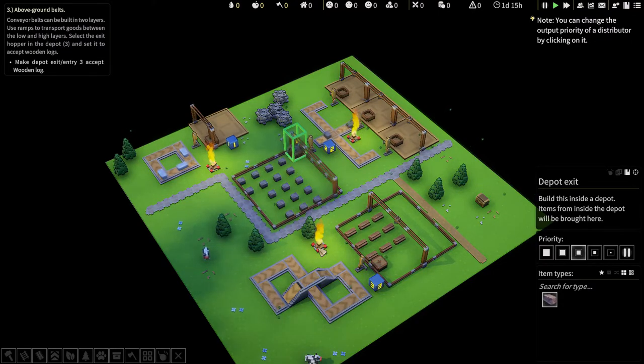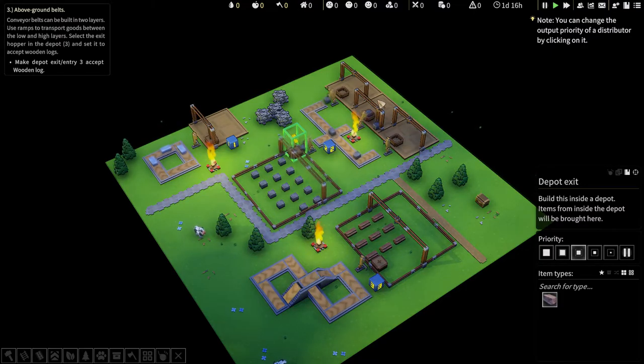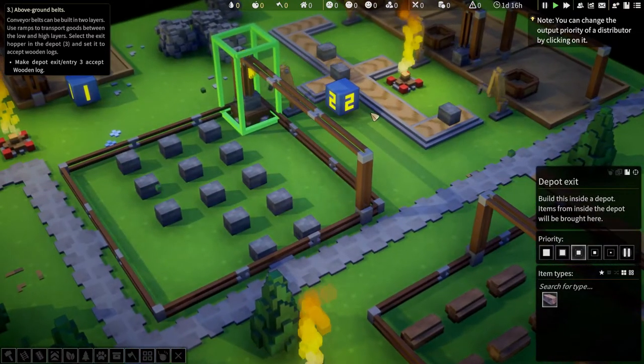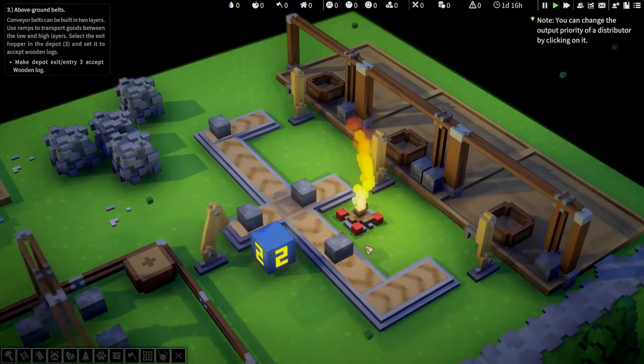Does it automatically distribute? The middle, the left, and then the right. The middle, the left, and then the right. Can we zoom in? There's no indicator as to which is the next one though.